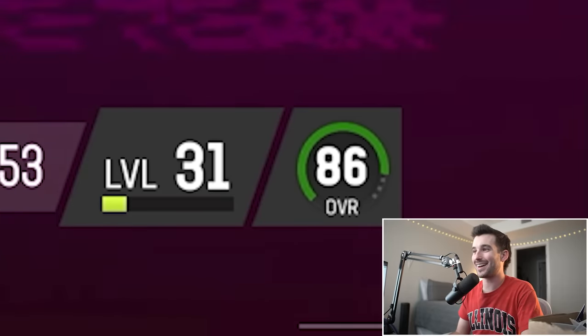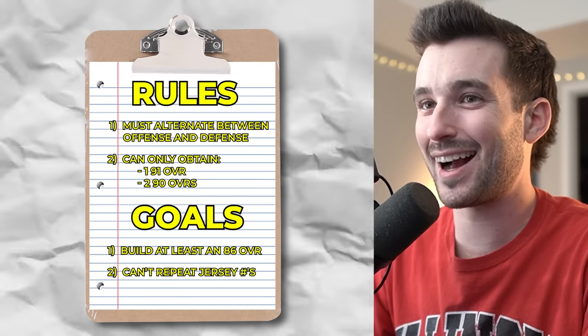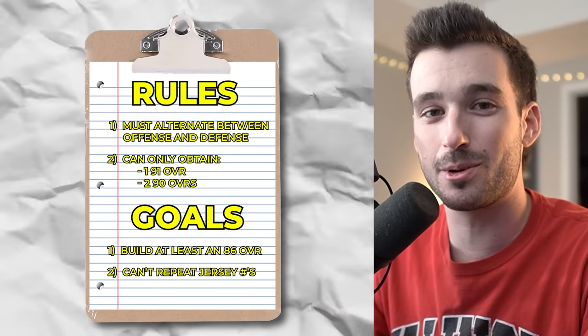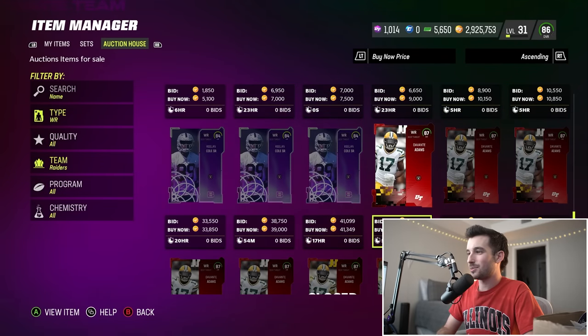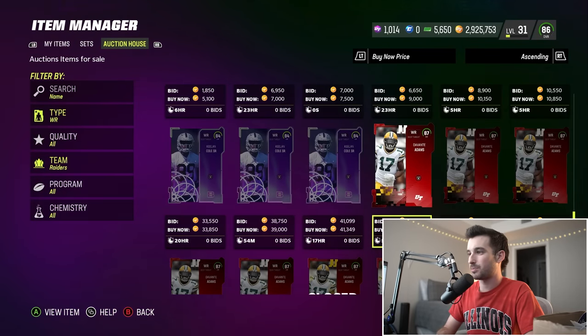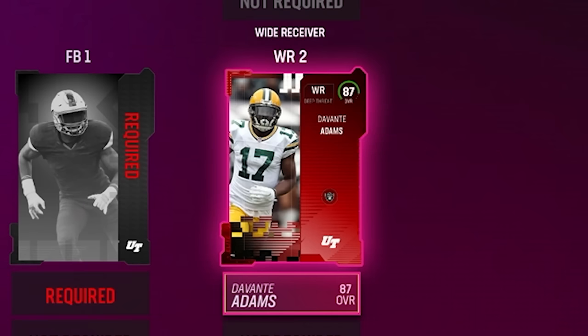We're at an 86 overall right now, which is our end goal, so we need to keep getting high overall players — as the jersey numbers dwindle, this is gonna get tougher. Our next offensive player comes from the Raiders. We only have one receiver, so I think it's time for another one. Davante Adams' highest card is an 87 overall — that is just straight disrespect. We're gonna go ahead and pick him up though. We haven't used number 17, but now it's off limits, for 86,000 coins.